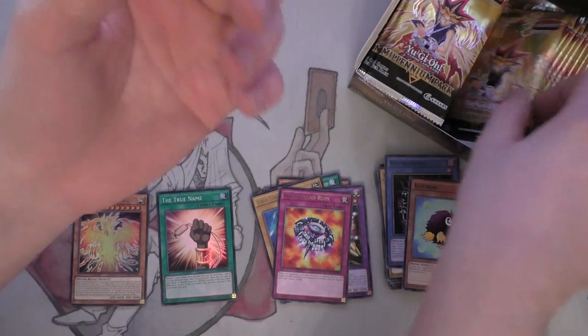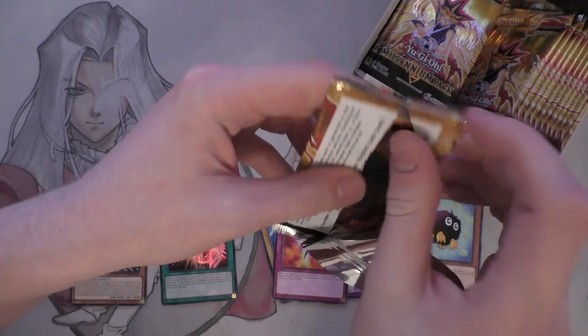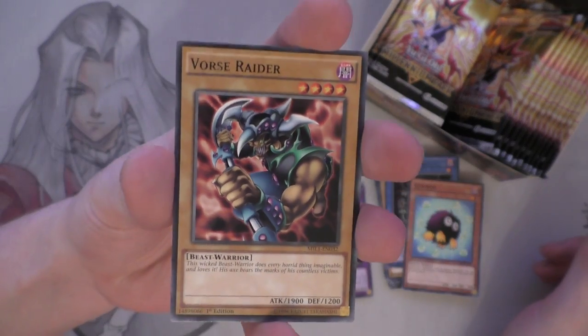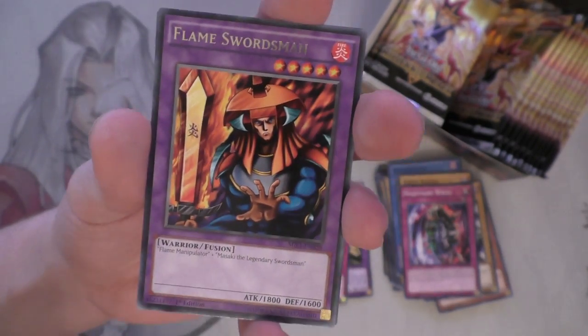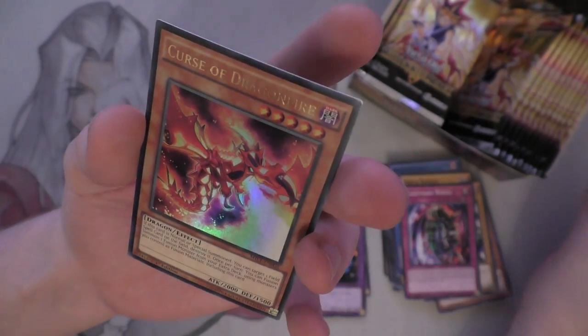Force Raider - original Force Raider. Original Summon Skull. Nightmare Wheel - love that card back in the day. Flame Swordsman - as Joey would say, terribly. And Curse of Dragonfire, so there is one of the other Gaia support cards.